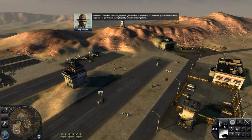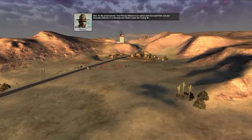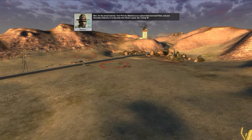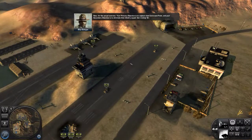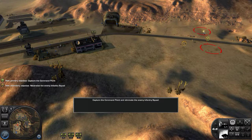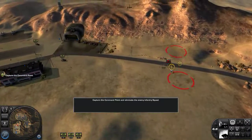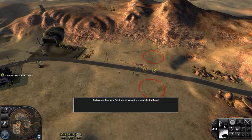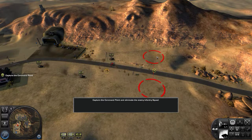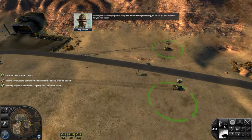When you complete a secondary objective, you will often be rewarded, and trust me, you will need whatever edge you can get if you're hoping to get by when the shooting starts. Your primary objective is to capture that command point, and your secondary objective is to eliminate that infantry squad. Get moving, sir. Primary and secondary objectives completed. You're starting to shape up, sir. I'll see you here tomorrow for your next lesson.